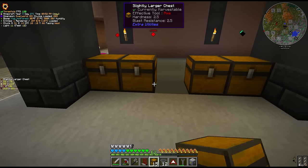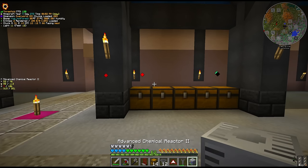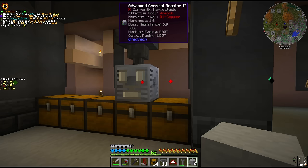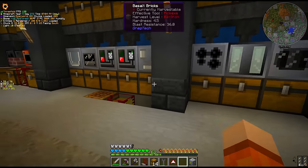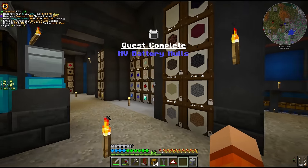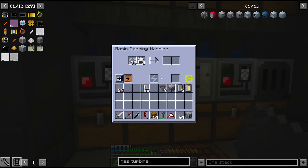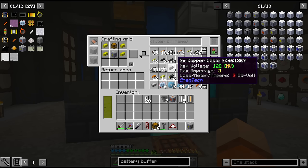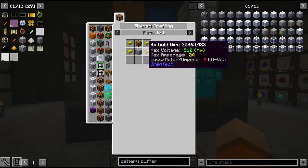I think this is going to be the last time we set up the machines in this sort of configuration. Once we hit EV there's going to be a lot higher usage of multi-blocks, and they're probably not even going to go in this room. I've also been making up some HV batteries - we're going to make use of the same battery system we had at MV. We're going to make these into lithium batteries. We're also going to go with the nine slot HV battery buffer, which is extremely overkill for this point - we only have four HV batteries and I don't think we'll have nine HV machines today.